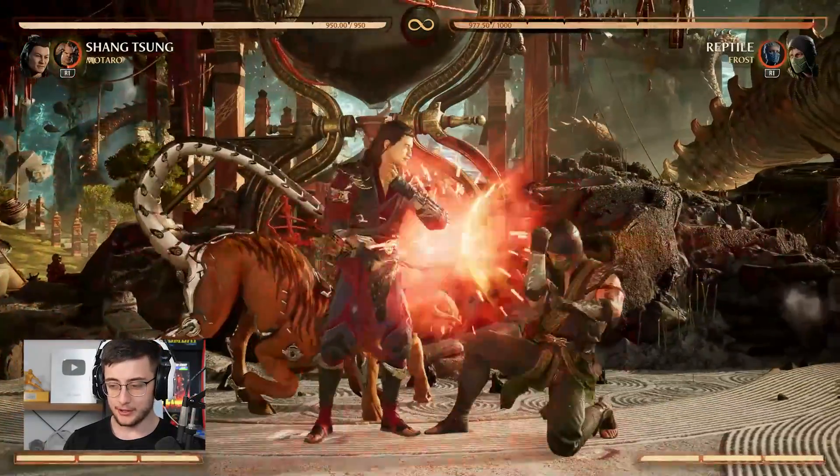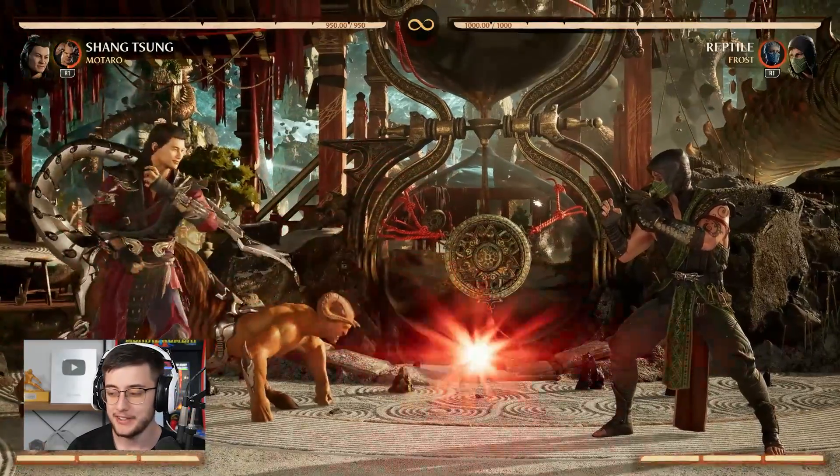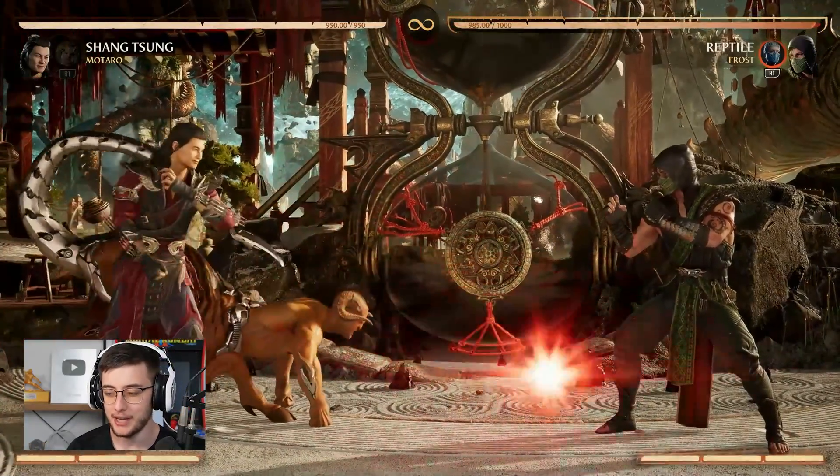The last move for Motaro is this little low shot. It's actually plus on block so you get to keep your turn if they block it. It also has some pretty decent range — it goes around half screen and you can kind of do it back to back.